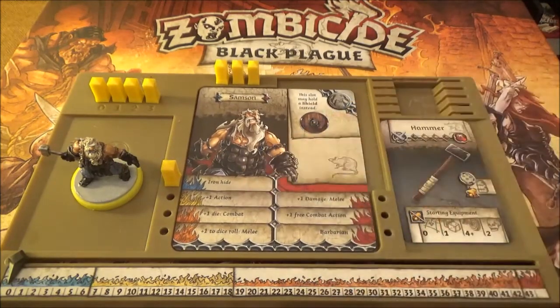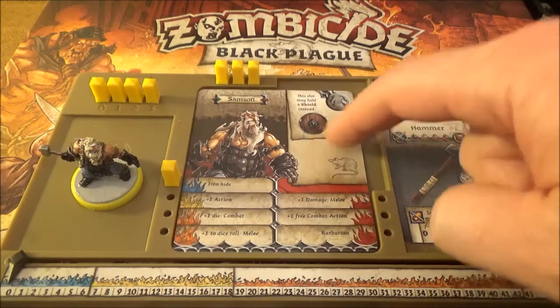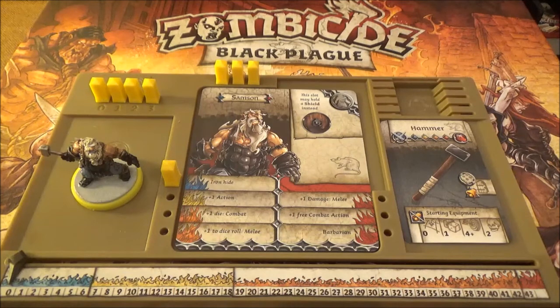Samson has an ability - his starting ability is Iron Hide. If he hasn't got any armour, this means he gets a five-plus roll to avoid being hit by a zombie. So if he gets a five or better, his Iron Hide prevents him taking any damage. If he does get any armour, the Iron Hide will count as a re-roll. His body slot - as well as armour, he could put a shield there, very similar to Clovis. His yellow ability is plus one action like the rest of the heroes. At orange, he can have plus one die in combat - that's both combat and ranged - or plus one die to a dice roll in melee.